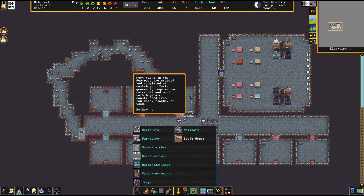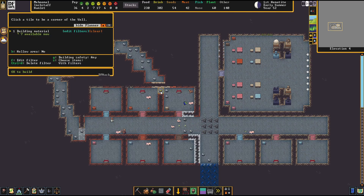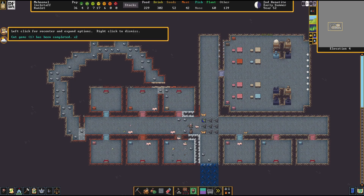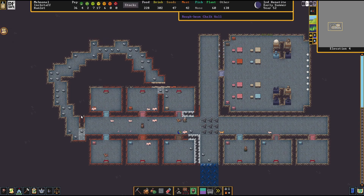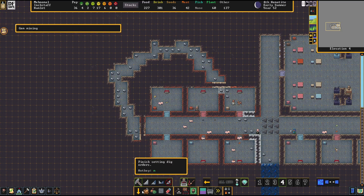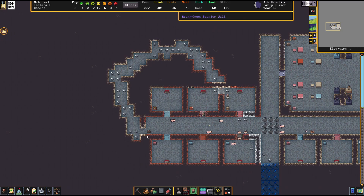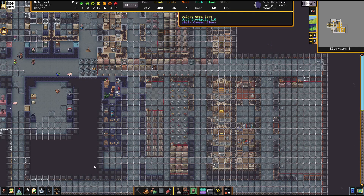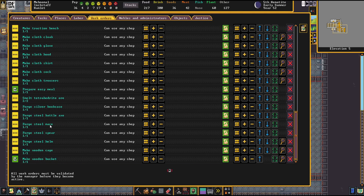We should have more tetrahedrite here which is awesome - that should give us some silver at least to make some of these bookcases. Let me make sure these things get built and no one gets trapped. Can you build diagonally here? Yes! Oh wait, that was stupid - now we don't have access to this. Let's delete that - now we have access. Pull all this tetrahedrite out of here and smelt it.